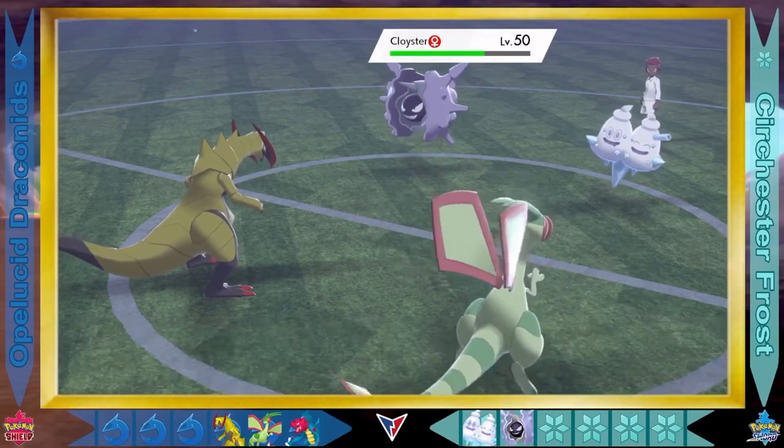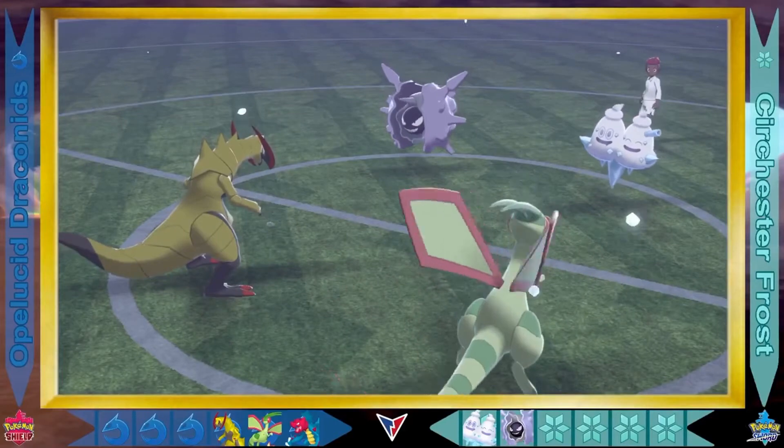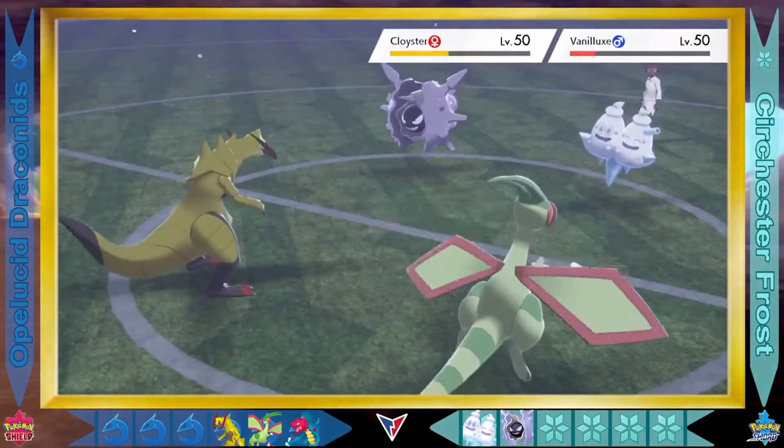Cloister is restoring more health now. And Flygon goes with the Autotomize — a very fun word to say, just rolls off the tongue. Flygon becoming very nimble, boosting its speed. On the side of the Draconids that speed leads to a Swift Attack, which will hit both Vanillox and Cloister.